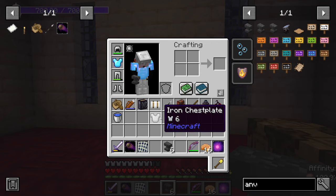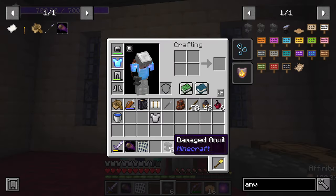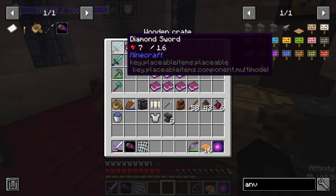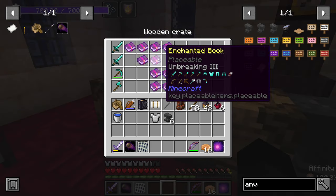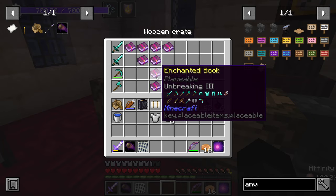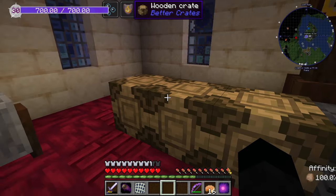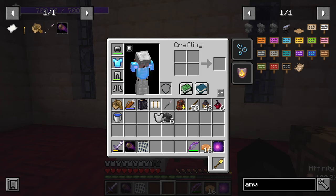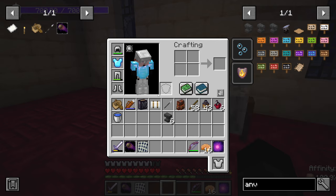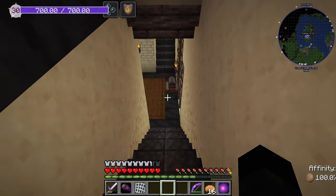I've now got a decent chest plate, and if I die I won't lose it, and it's mending. My sword — I'd like to throw an enchant on it because I haven't got any sharpness enchants at all. My pick — depending on what we get on it it's end game. I definitely need more tombstone soulbound. That's going to be quite the job but that's a job for the next episode.